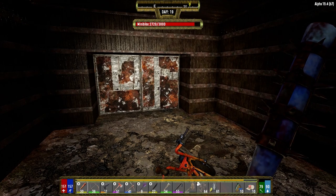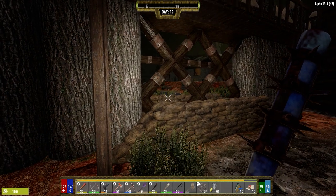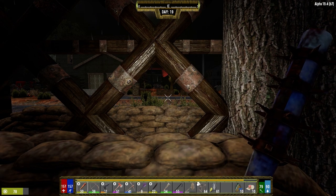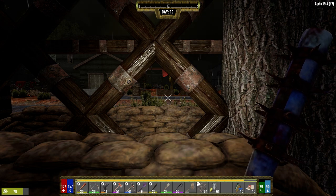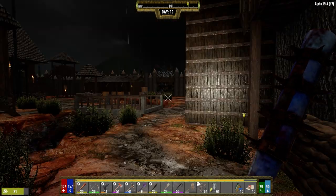So what we're going to do, once it turns morning here — it's pretty close — we're going to head down to the Crack a Book, like I said we were going to do. We're going to loot that place, grab as many skill notes as we can out of the place. Get right back on the bike, come back here, grab everything out of the box, and then we're just going to head home.